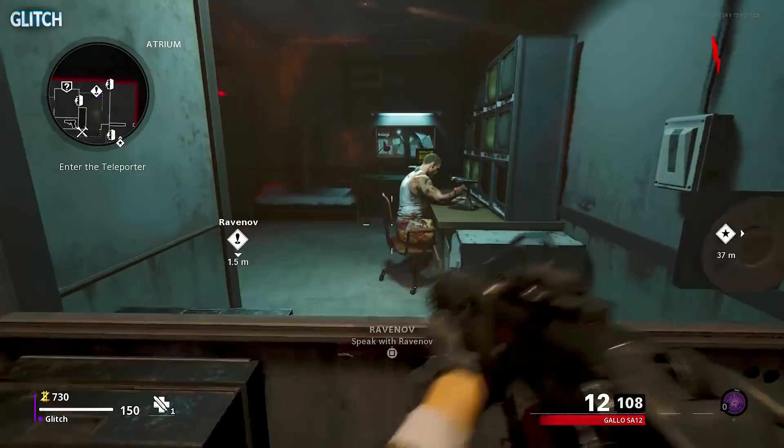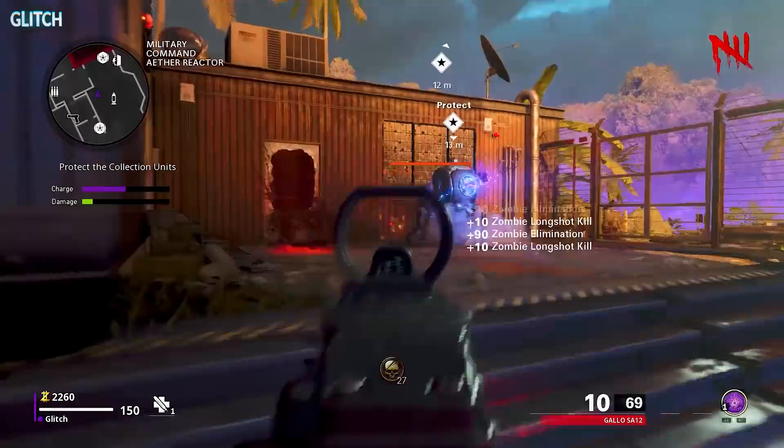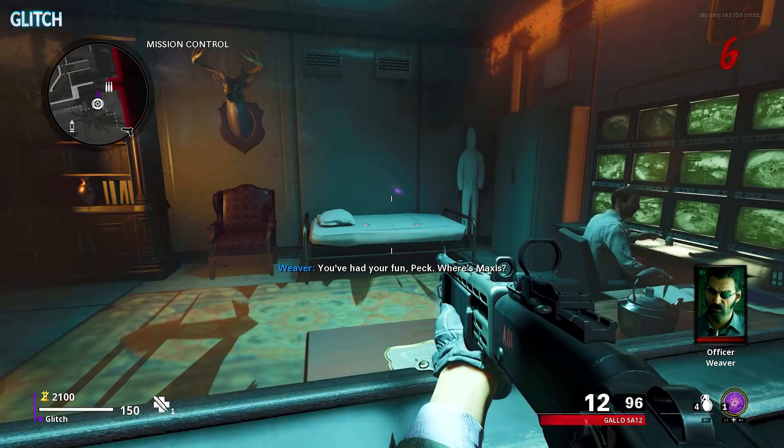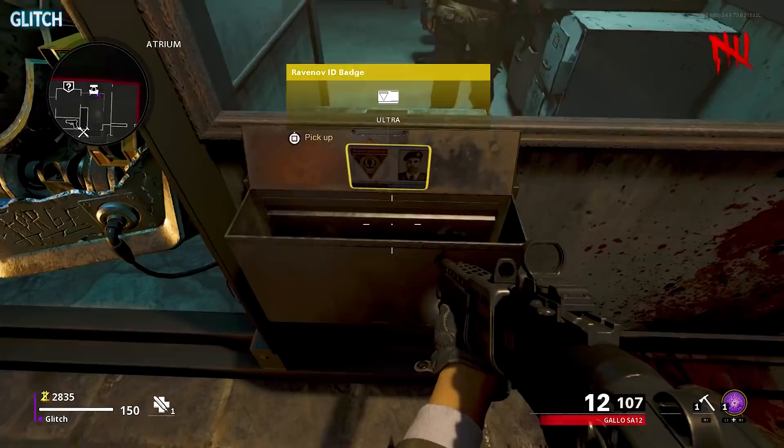The first thing you need to do as soon as you spawn in is speak to Ravenov at the village. Then you need to travel to the facility and turn on power. This can easily be done by following the indicated hints on screen. Next, make your way to Mission Control and speak with Peck behind this window. After he delivers some story details, you then need to head back to Ravenov and speak to him as well. Once he's done talking, he'll give you a keycard.